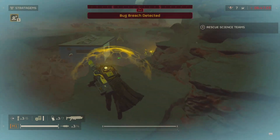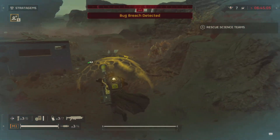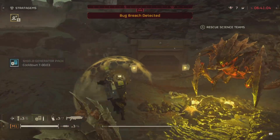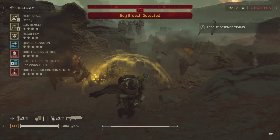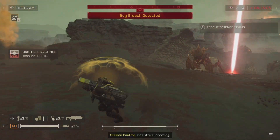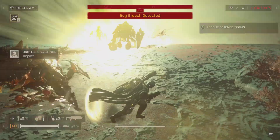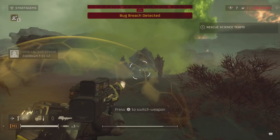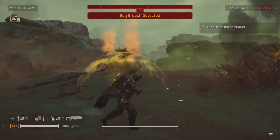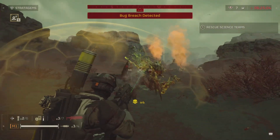The Quasar Cannon is a new stratagem that's just been added. It's so good at taking out chargers or any big enemies. What I'm doing is throwing a stun grenade on them, they get stunned for a bit, it gives me a little time to charge up the Quasar Cannon and shoot them in the head — it just one-taps them.